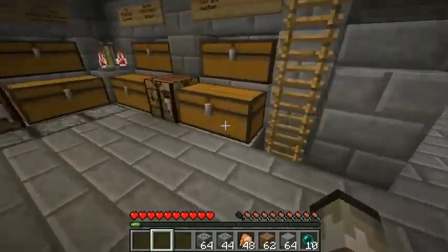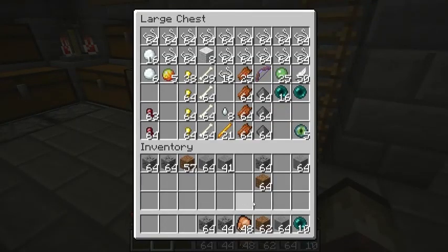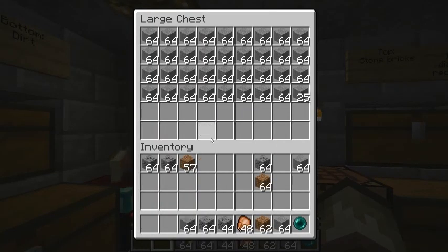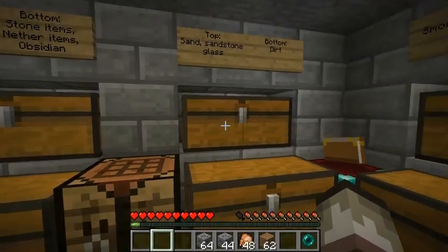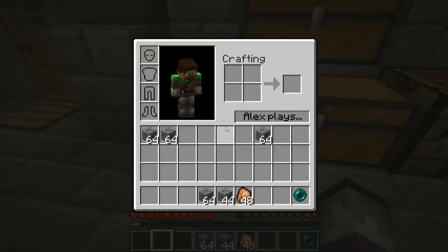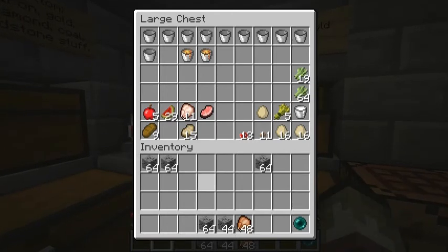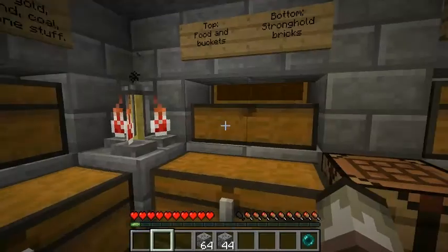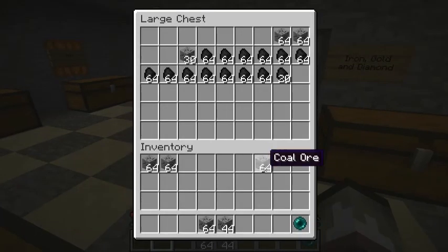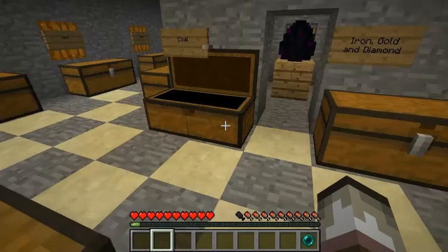I'm going to put stuff back, see if I have anything I need to put in here. All but one of these I need to put away. The smooth stone — I used a Silk Touch pick, so I got all smooth stone. Dirt goes in here. The food needs to go back into the food chest so you can find it and use it. And all this coal is from the backup coal collection back down here, so I'm just going to put it back there.